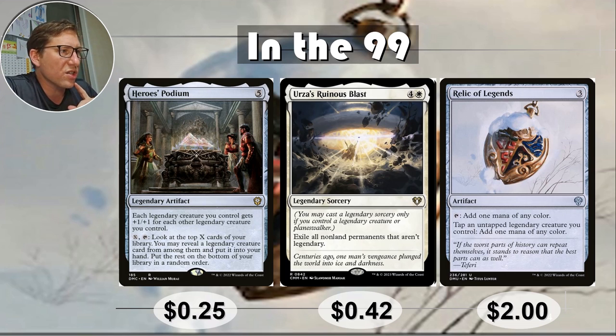Second up is Urza's Ruinous Blast — four and a white, converted mana cost five. This is a Legendary sorcery: exile all non-land permanents that aren't Legendary. So if you've got all Legendary stuff, just exile everything that isn't Legendary. You don't have to worry about exiling your basic lands. Hero's Podium is 25 cents, and Urza's Ruinous Blast is 42 cents.